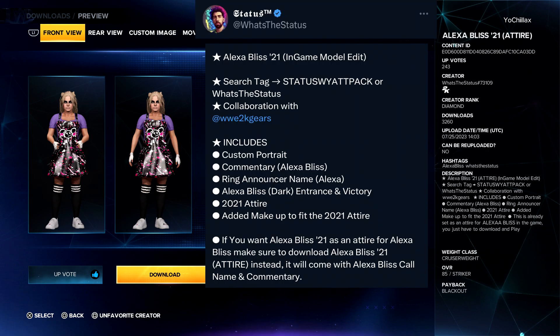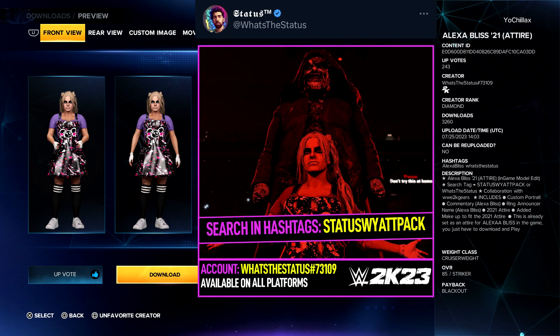If you search 'Status White Pack,' you should find her on the second page under most downloaded. The one I used is the alternate attire. There's a separate model with the call name Alexa if you're wanting a separate model from the end-game Alexa Bliss — that is also on the second page under most downloaded.